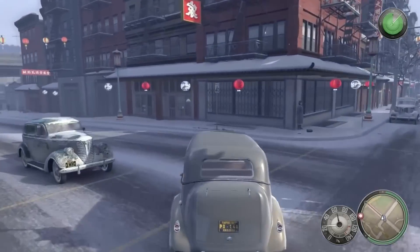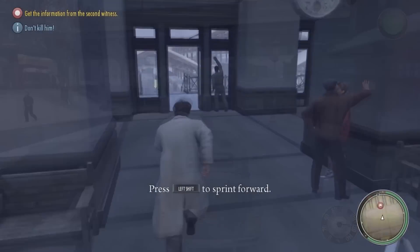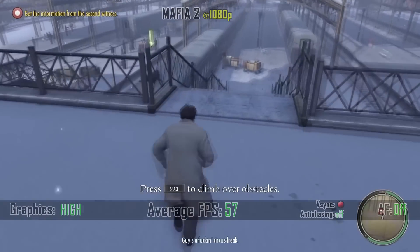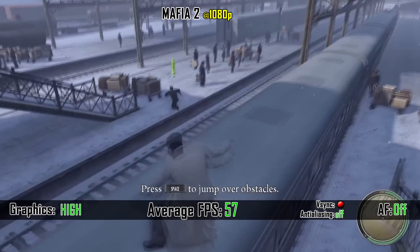Just out of pure curiosity, we ran an old favorite title from the time this graphics card was built — and that's Mafia 2 of course. It runs really smoothly, as expected, at 57 frames per second on high settings.